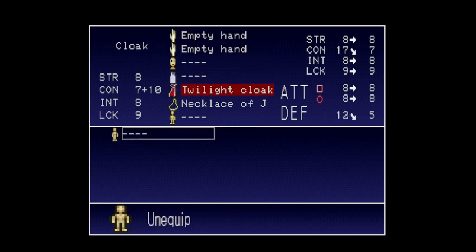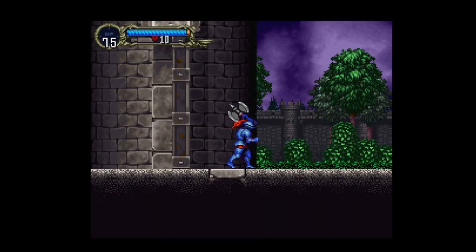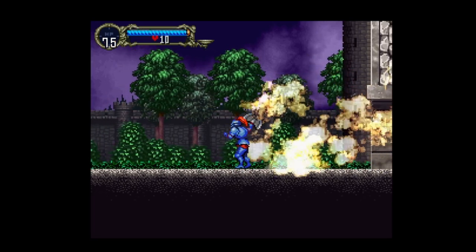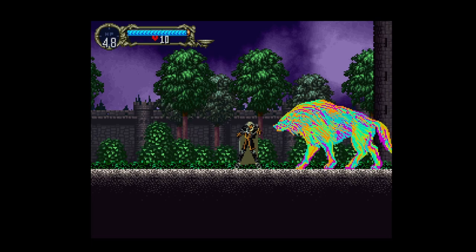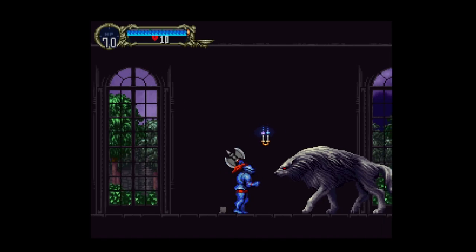Once we gain control of Alucard, the first thing we must do is take off all of our clothes and equip the glorious axe armor, which will be our best friend throughout the entirety of this run. Walking up to the first warg enemy, you'll see the axe swing is able to kill them in a single hit — not bad, much better than trying to kill them with Alucard's fists. Maybe this challenge won't be too difficult at all.